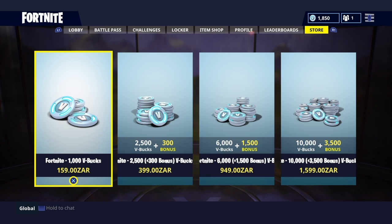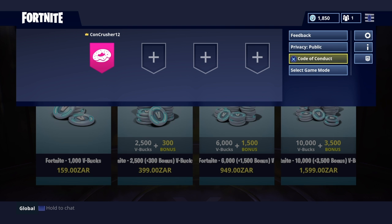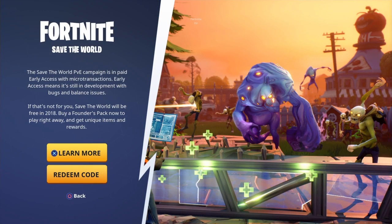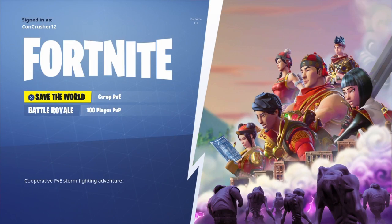Now it should have taken us back to the Fortnite menu like he says. He says to go to options and select game mode, so we select the game mode. And now I must go in and out of Save the World.